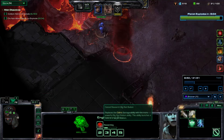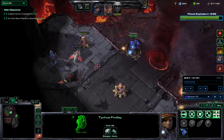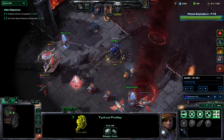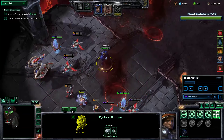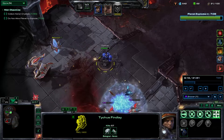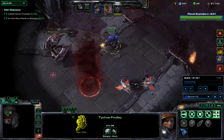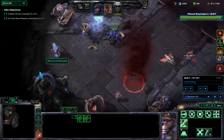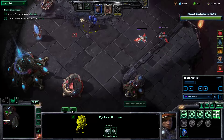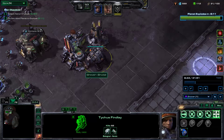Here I'm getting the big red button upgrade for the Odin. The Odin is there basically just to delete an enemy base. Tychus just does not care about anything — he can face tank pretty much anything.